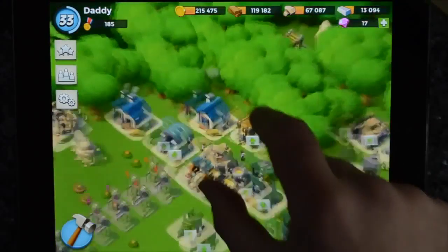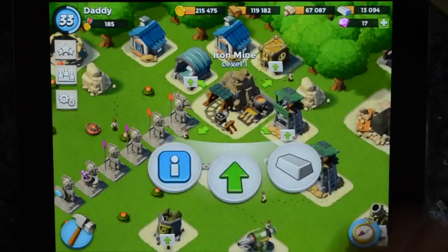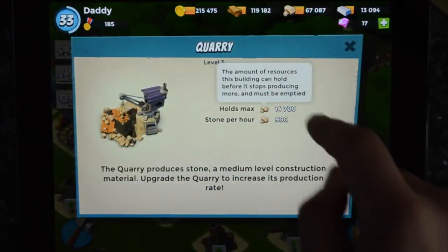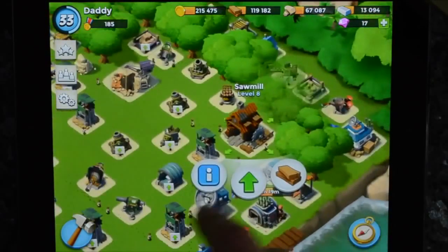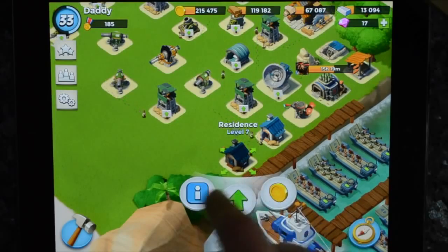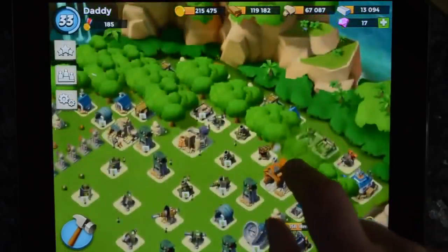You have resources: you have the iron mine which gives you some iron, which is used to upgrade certain buildings. You've got the quarry which gives you stone. These all upgrade. There's wood as well — the sawmill. And of course there's gold. The residences give you gold, and as you upgrade them, you get more gold — for example, upgrading makes 25,000, and so on.